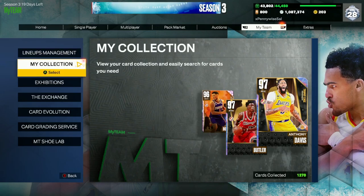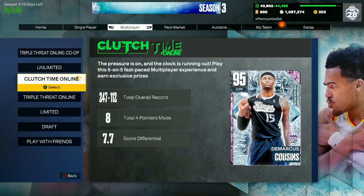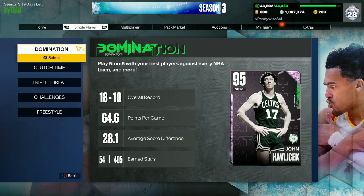The trophy case grind is basically the main focal point of My Team this year whether you like it or not — that's what you're grinding for. In any game mode you'll be earning clutch time trophy case packs; the whole mode is about getting centerpieces and trophy case pieces to earn those Galaxy Opals, Dark Matters, and Pink Diamonds. Make sure you watch those trophy case videos in the description for a full rundown.